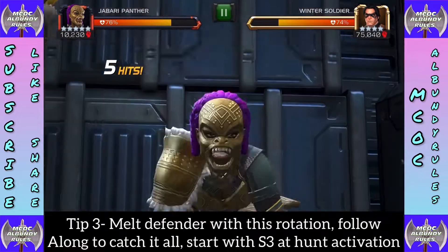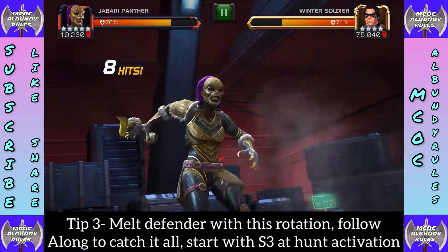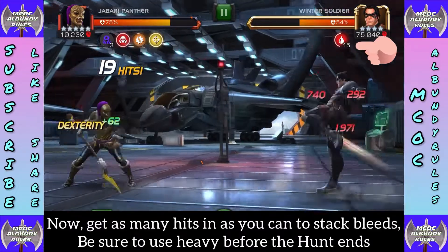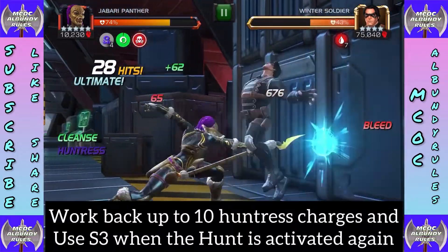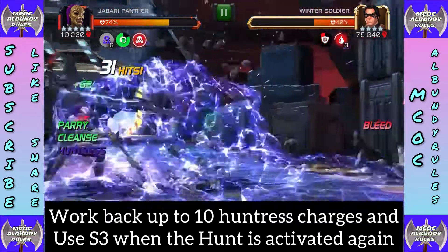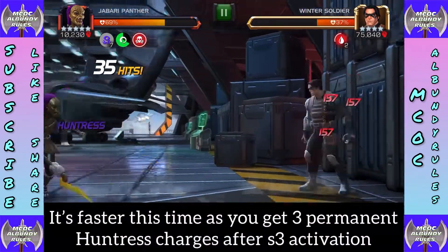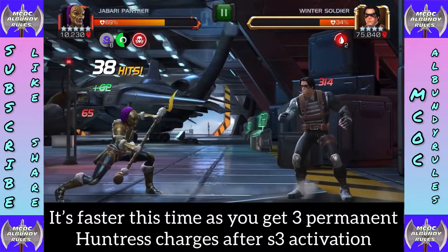Tip three: melt the defender with this rotation. I start with an S3, build up to 10 charges and activate the Hunt, then do the S3 — you see the stun — and I do as many hits as I can before that stun wears off while the Hunt is still up. Then I do a heavy and you see all those bleeds right there. I got the Hunt, did the S3, launched as many crits as possible building bleeds before the stun ended, then used the heavy to spike the bleeds even higher. This is only an R4 five-star.